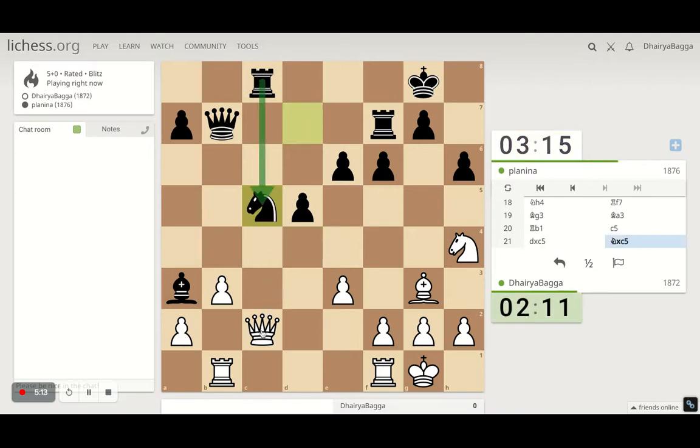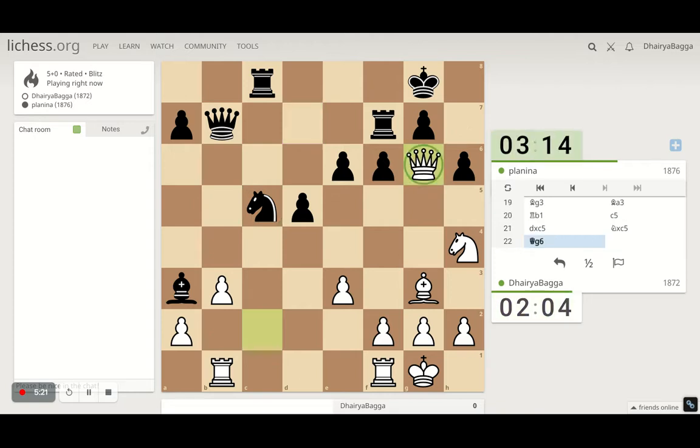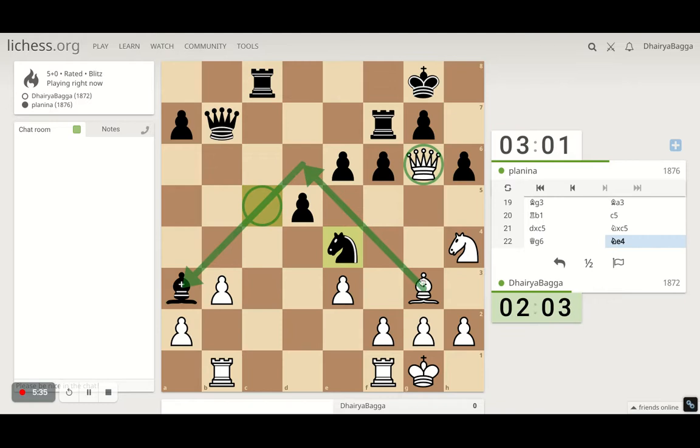He comes with the knight instead. I go here maybe — queen is safe then, nothing is bothering the queen there. Bishop here is one idea, pinning his knight. If the knight moves, he goes anywhere and I can take on the bishop. He comes back instead, trying to go for a fork from here, or take on my bishop. Taking my bishop is fine, but it will be a fork anywhere. I need to safeguard my rook.